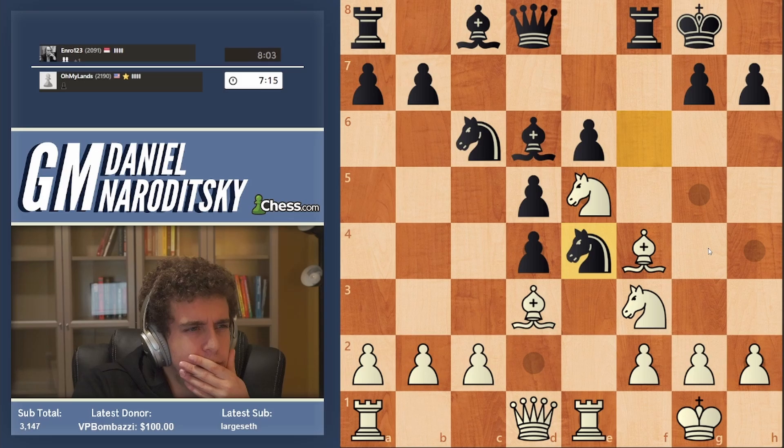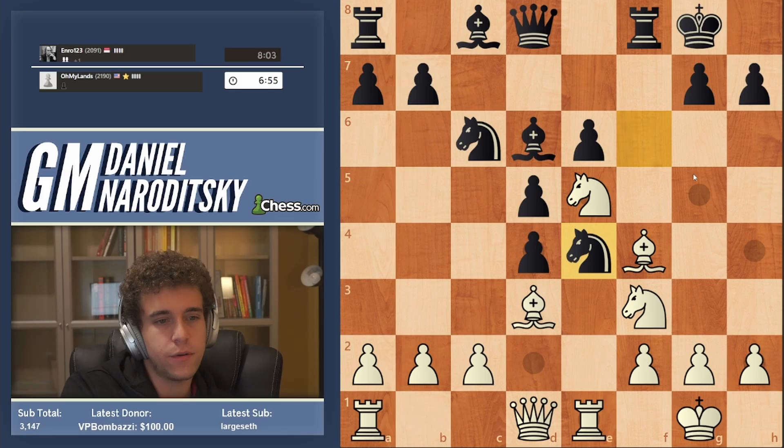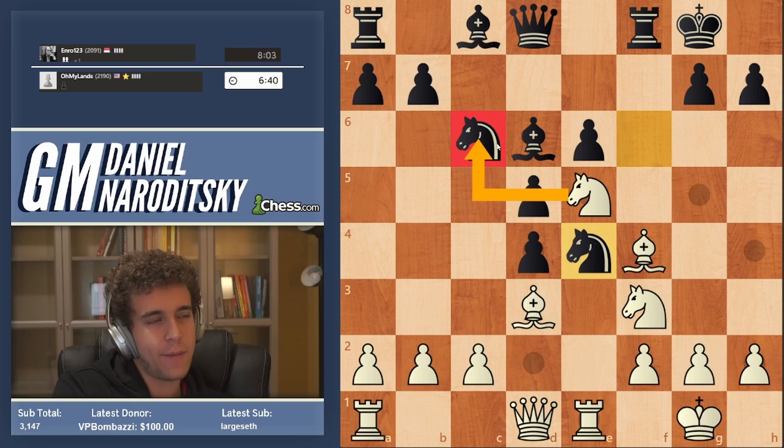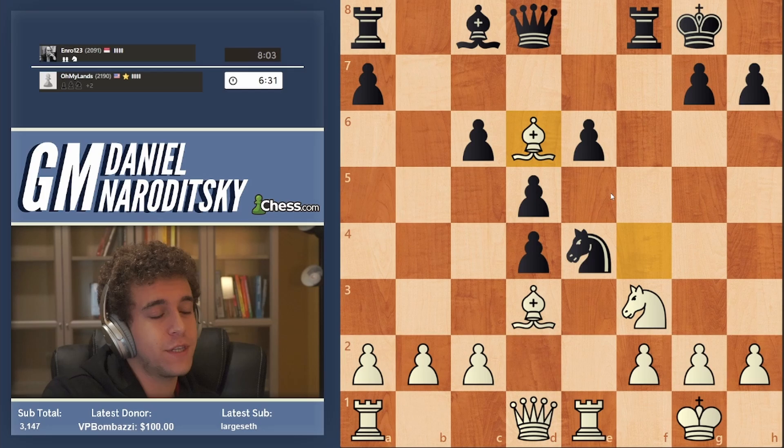All right, g4. Let's try to make sense of this position. Our top priority should be maximum control over the e5 square. We could just play Bishop g3 and pretend nothing is happening, but I think there is a more direct way to play. We can just capture on c6 — b takes c6 is forced because the queen hangs — and now we just take on d6.